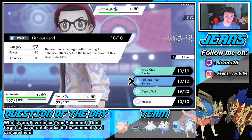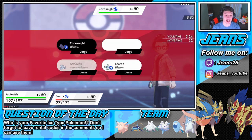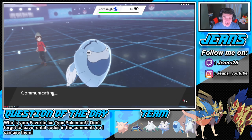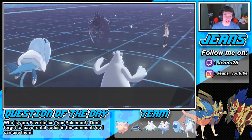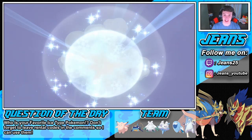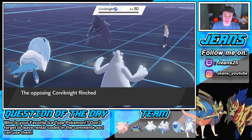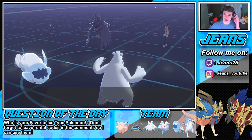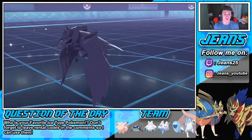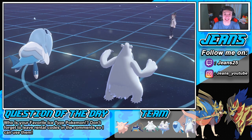Fishious Rend works better if the user attacks before the target — okay, Beartic is gonna outspeed, so that's fine. This should be the game. Hopping into a ranked battle and just running it baby! Beartic's a beast — look at that, it could potentially take him out with that Choice Band. So close, but the Leftovers gonna take him out. He flinches, cannot move, probably going for a Roost or something — and Fishious Rend will take him out. Beautiful! This team worked perfectly.